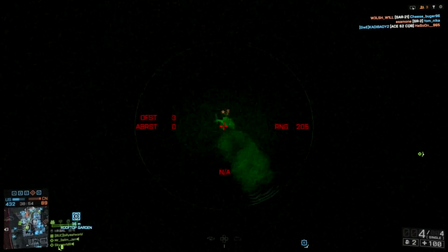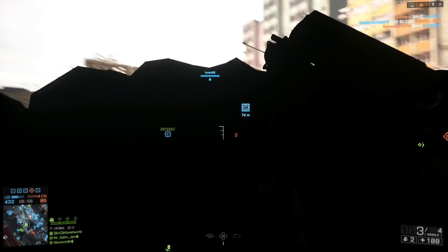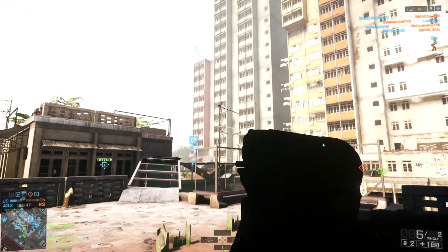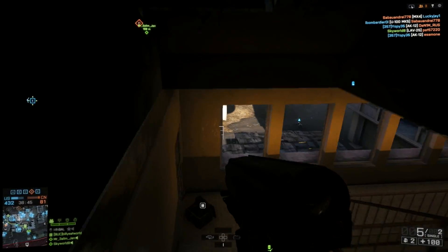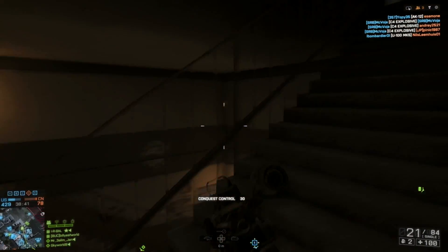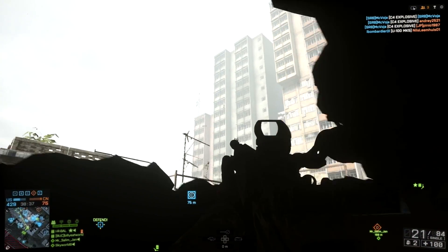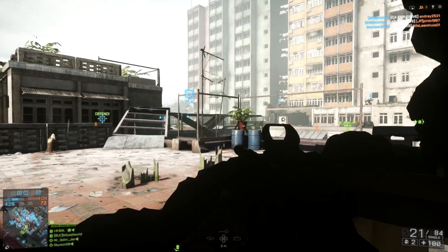The ideal sidearm for this setup I think would be the 93R with mini RDS, laser sight, and suppressor. I know a lot of people like the G18 as well, but I just can't seem to do as well with it as I do with the 93R. Of all the pistols in Battlefield 4, in close quarters this burst fire pistol gives you probably the best chance at killing an enemy running with an automatic weapon.